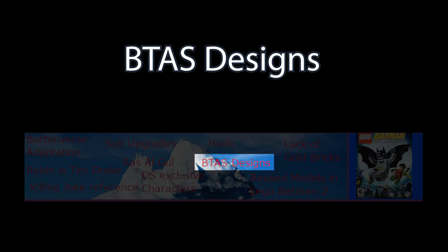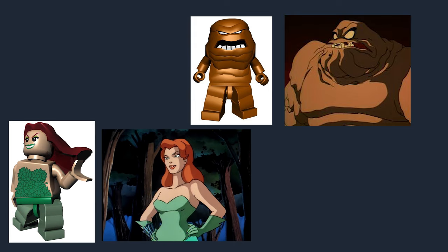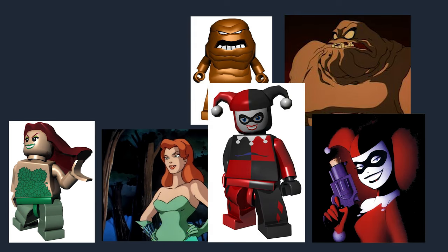This entry of the iceberg is fairly simple. It refers to how the designs for characters such as Clayface, Poison Ivy, Two-Face, Harley Quinn, Scarecrow, and to a lesser extent Mr. Freeze are based on their counterparts from Batman: The Animated Series.